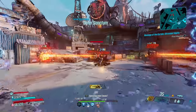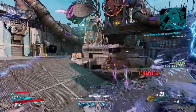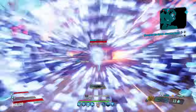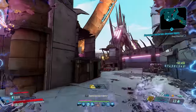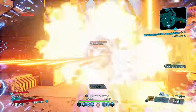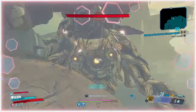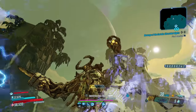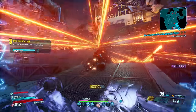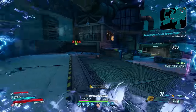Not only does it fire large caliber rounds at an automatic speed, but those rounds are elementally charged and return not just one but two bullets each time you hit that weak point. For Flak, that's like a dream, allowing them to utilize skills like Megavore and Fadeaway to top up that magazine without properly landing crits. Two bullets returned also means two bullets ricocheted, and those projectiles also deal splash damage. It'll tear clean through a group of mobs, and you'll struggle to find a fully automatic single-shot weapon that hits harder than this.